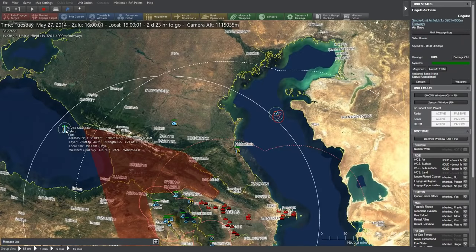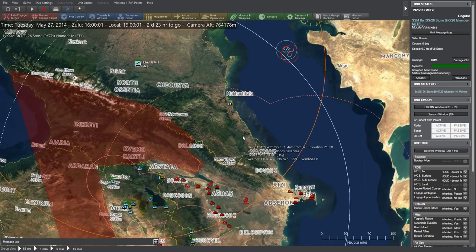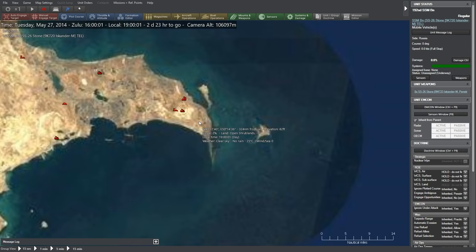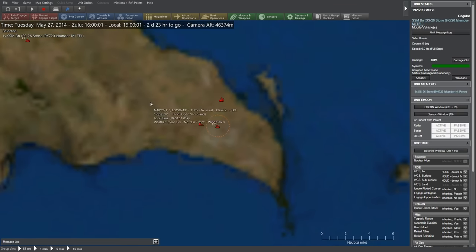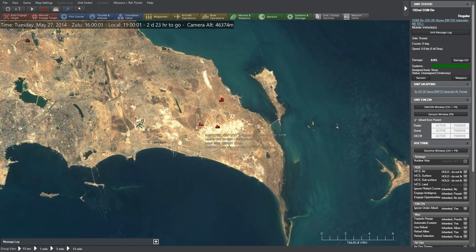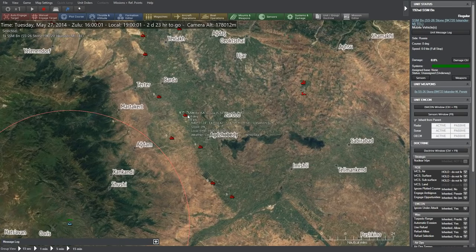I'm going to select the 129th Surface-to-Surface Missile Battery. The game is currently paused. I'm going to zoom in and try to take out the enemy SA-5 sites, because we know they're not mobile. I'm going to manually target the SA-5 Gammon and target it with two of our TELs. It's out of range for that one — I think there is one in range though. I want to try and get an early victory over one of the targets we're supposed to hit.